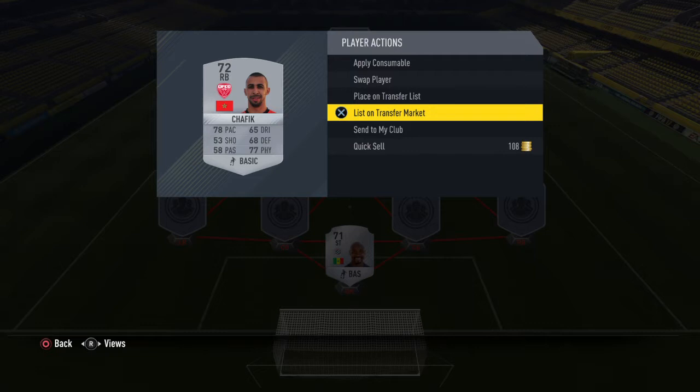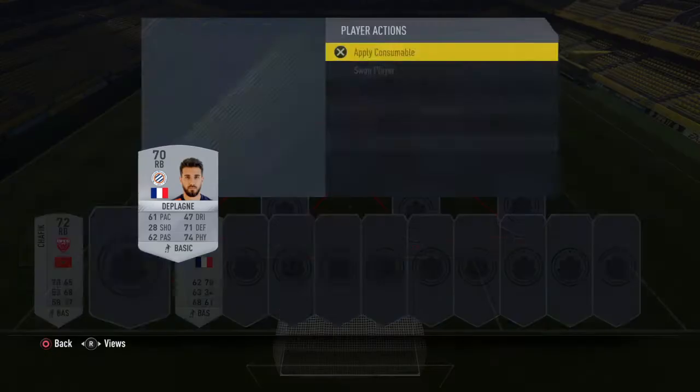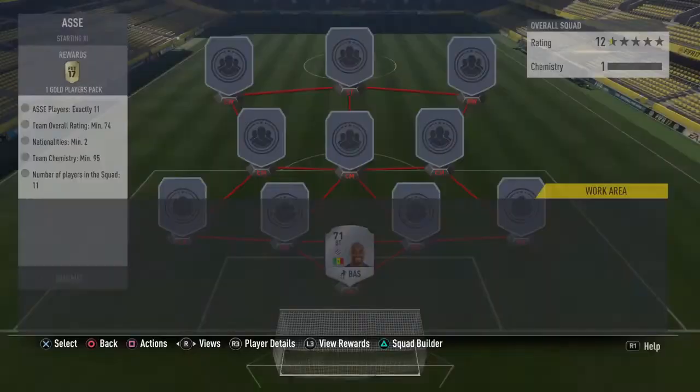This right back Chaffik is basically extinct, going for 9.8k. Checking the prices: 9.3k, 9k, 8k, 8k — so he's cheap at about 8.5k. We'll list him up for 7.5k.